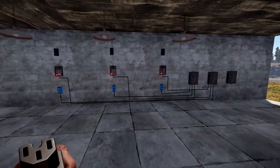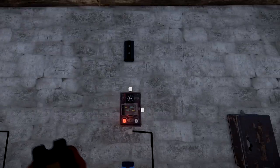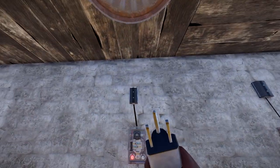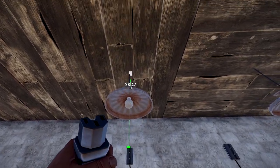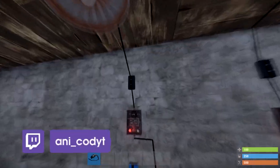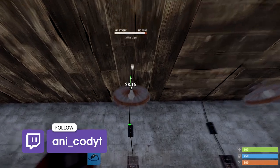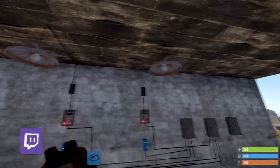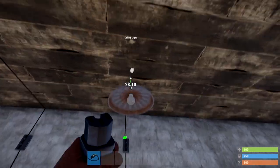Wire out of each timer into the bottom of the respective branches, and then branch out from each of these into the lights you want to power. Bear in mind these lights need two power so you can set the branch to two. Spotlights take 10 power so set the branches to 10. If you're not bothered about electricity just make sure you've got enough power going through.